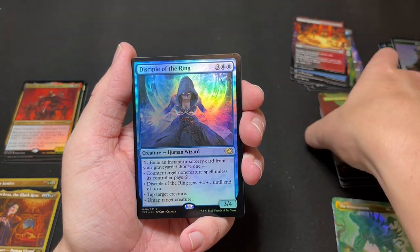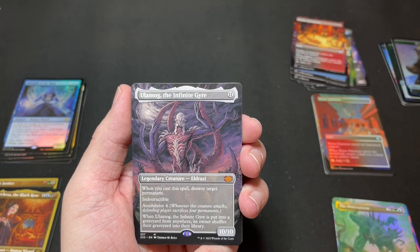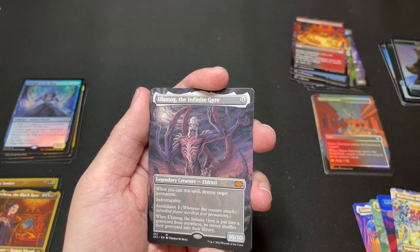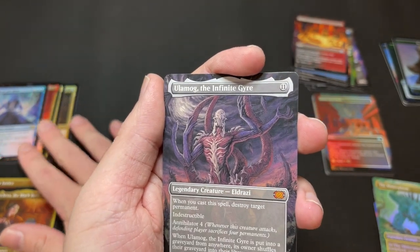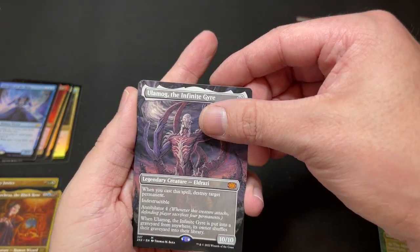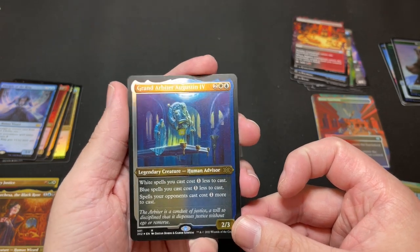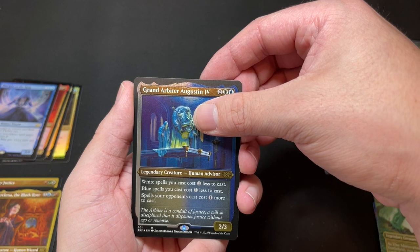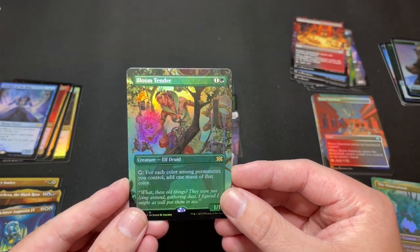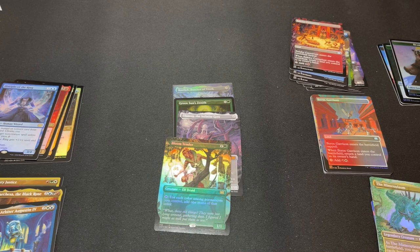Our first foil is Disciple of the Ring — probably not a great one. The borderless is Ulamog — that's another solid mythic hit! We haven't hit many mythics; this is only our second. Ulamog pulling in clutch in the last pack — very nice. Our etched foil is Grand Arbiter Augustin the Fourth — nice treatment. And our borderless foil is Bloom Tender — that's pretty good, that's a win as well. Very nice!